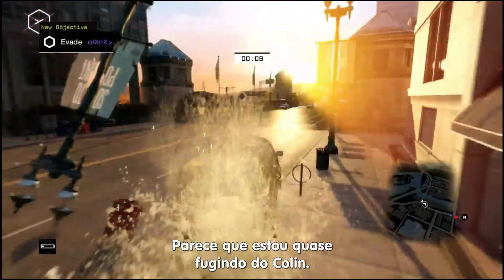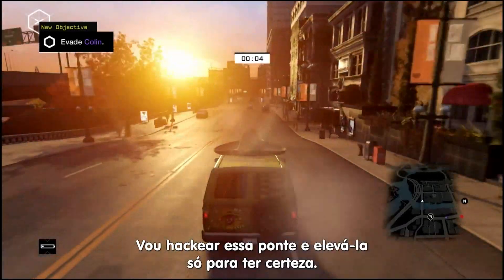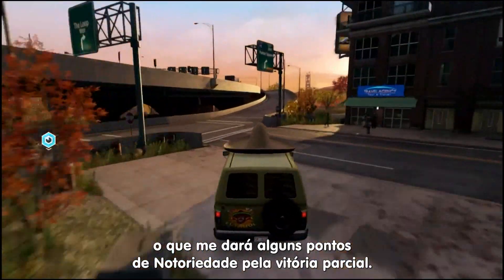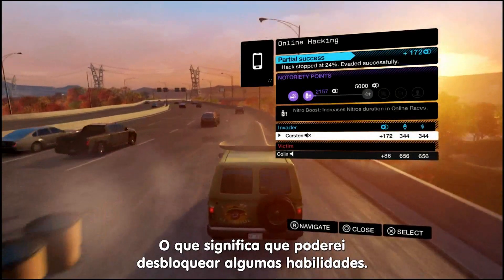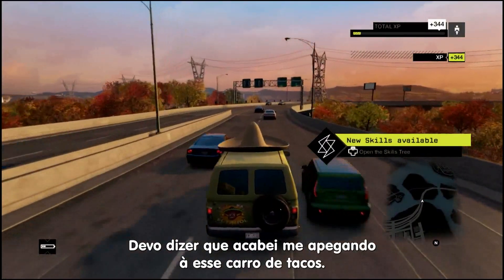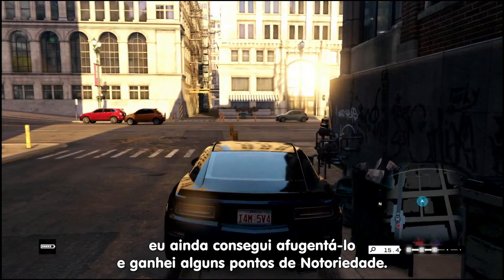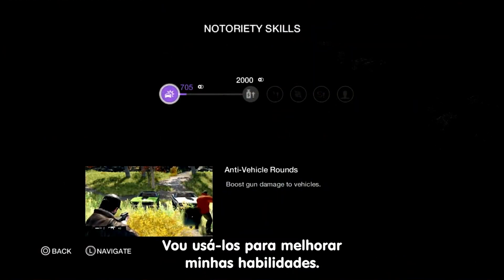Looks like I've just about escaped from Colin here. I'll just hack this bridge and raise it behind me just to make absolutely sure. And indeed, I've avoided being killed by Colin, which will get me some notoriety points for a partial success, which will mean that I can unlock some new skills. I must say I've grown quite attached to this little taco truck. Even though Karsten did get away, I still spotted the hacker and I got some partial notoriety points. I'm going to use that to upgrade my skills tree.